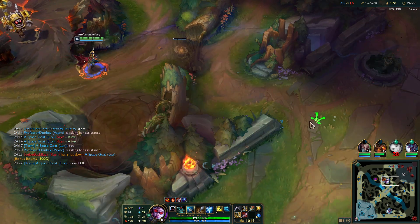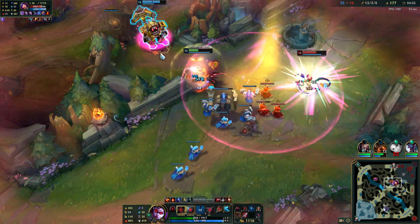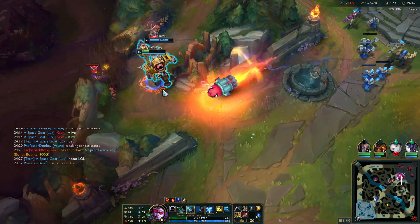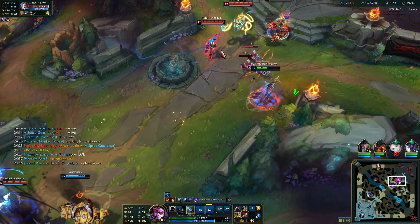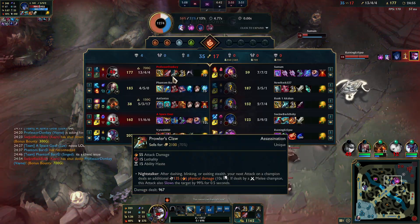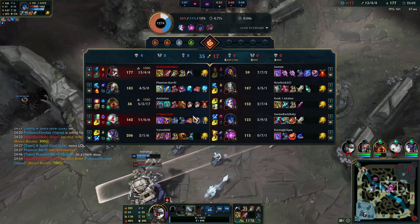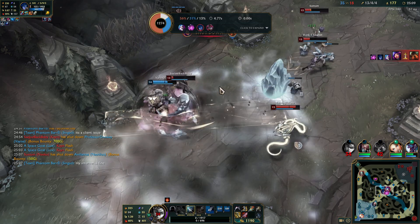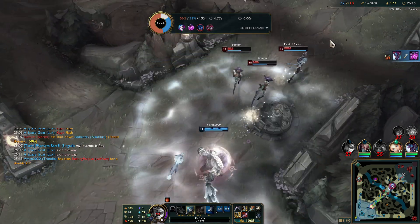Telling a Lux player to do anything other than hide back and throw abilities... that's a lot of damage - 1300.